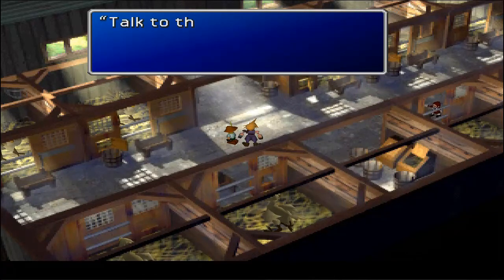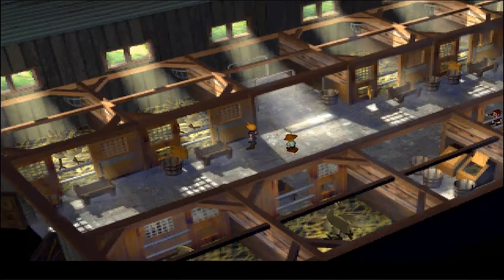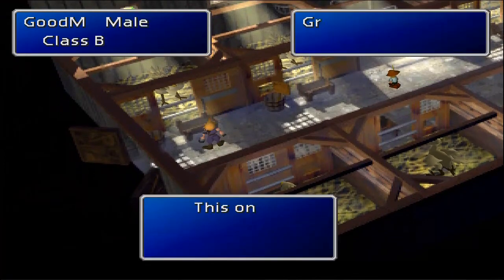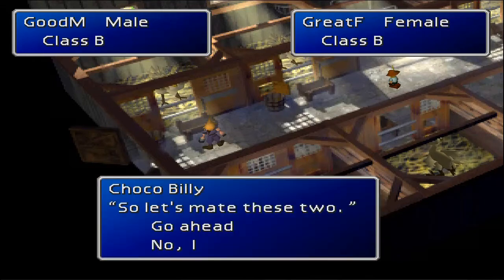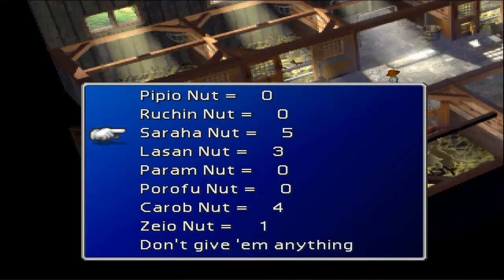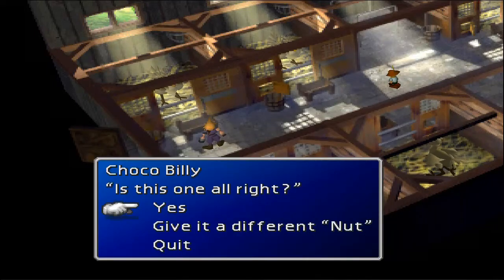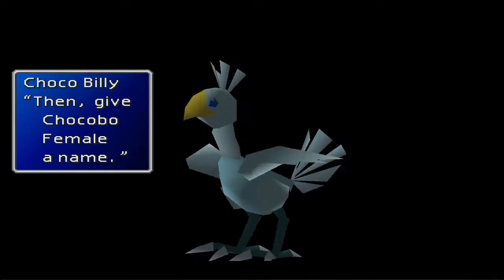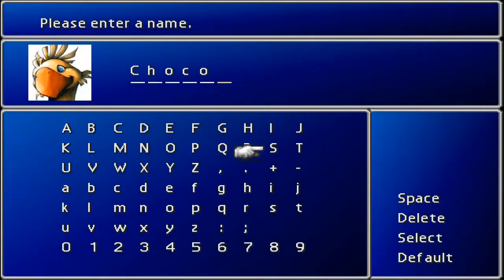After getting all four Chocobos to Class B, we're going to cross-mate them. You do Great Female with Good Male — you go up and talk to them to select them for mating. Then Good Male with Great Female, give it a Carob Nut, and that should get you the green Chocobo. Then you do Good Female with Great Male to get the blue Chocobo. Do both of those pairings with Carob Nuts.